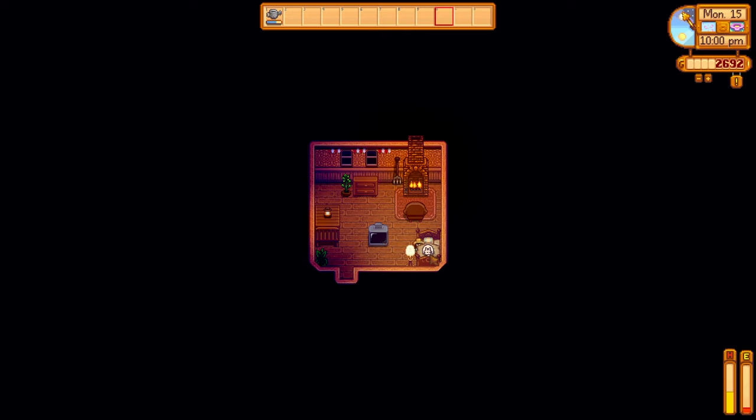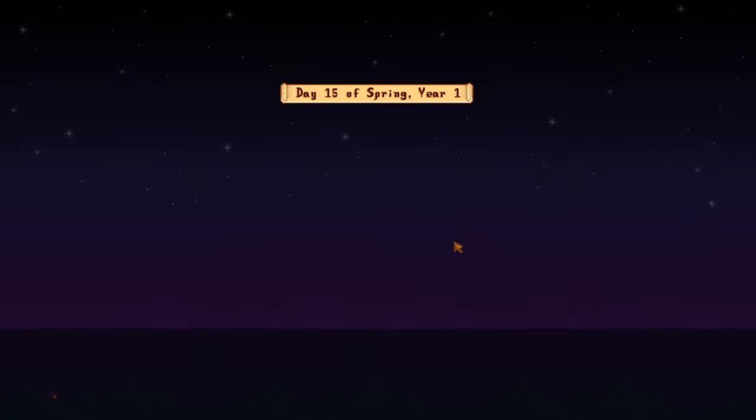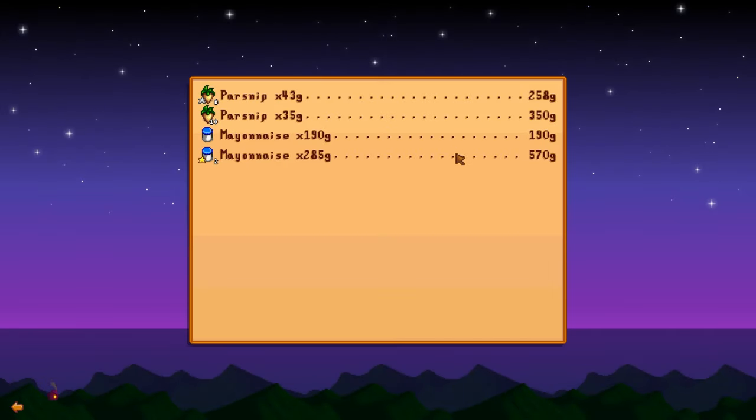We'll go to bed. Level three farming — the bee house! Oh, that's very exciting actually, because we need honey as part of the community center. We've made a bit of money today with those farming crops. Mayonnaises are just so great, and also selling all those parsnips — also very good.